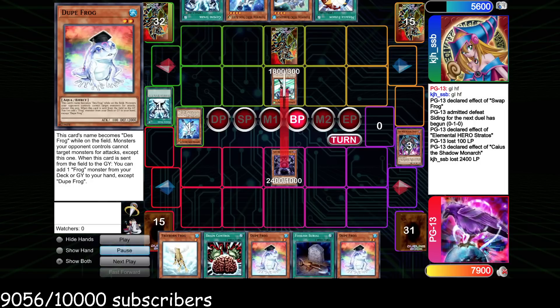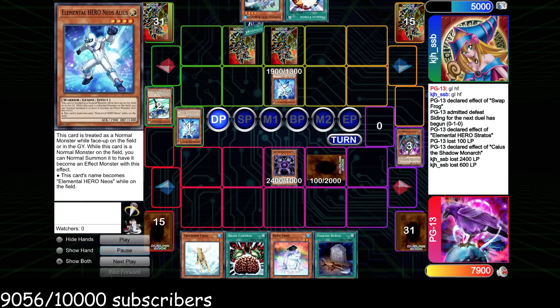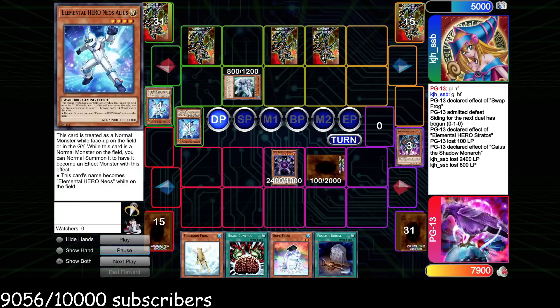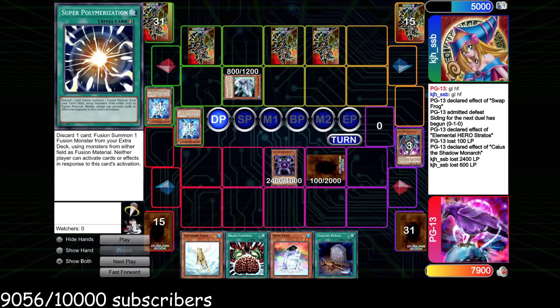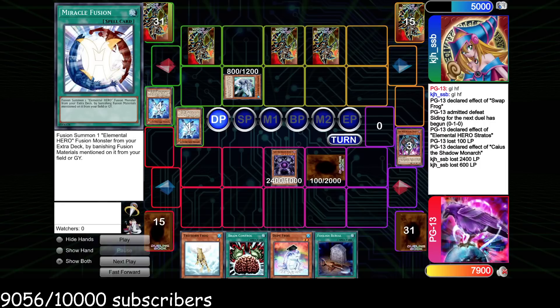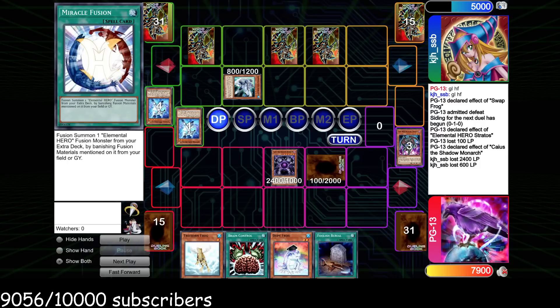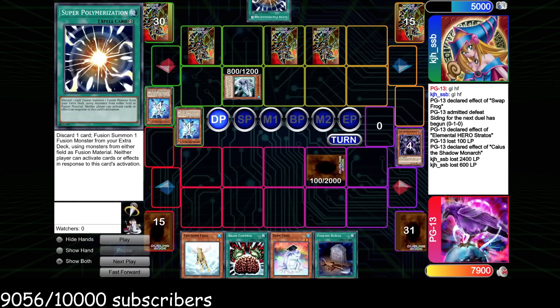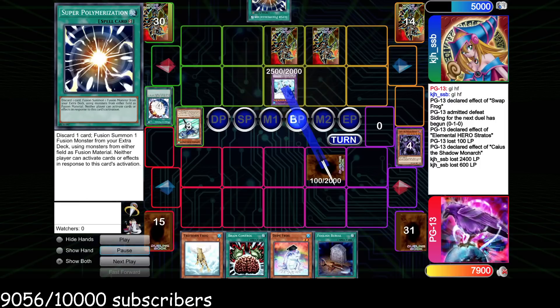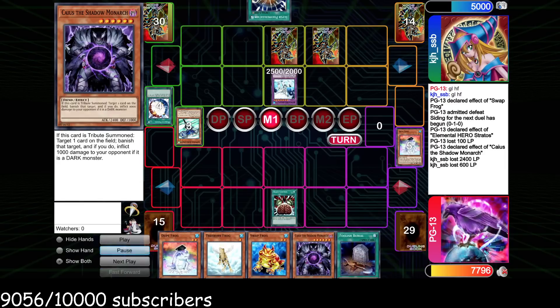I reveal all my frogs because I just keep drawing these stupid little frogs — they do nothing. We attack over the Stratos, pass. He goes ahead and summons Alias, sets a bunch, specials Bubble Man, goes for Spark. Now in hindsight we reviewed this match and this is actually a misplay — he doesn't need to Spark here at all. He can just special the Bubble Man, then Miracle Fusion, banish the Bubble Man and the Stratos, attack over the Caius, and hold up the Gemini Spark, which would have put him in a much better spot. He flips Miracle Fusion, goes for Absolute Zero, attacks over Dupe Frog. We search Swap Frog but our hand's not really improving. We do find another Caius, we Brain Control the Absolute Zero, attack for 2500, sack for Caius.